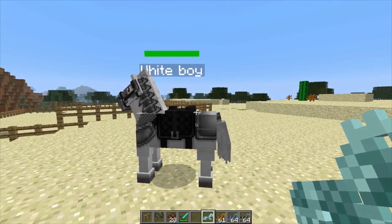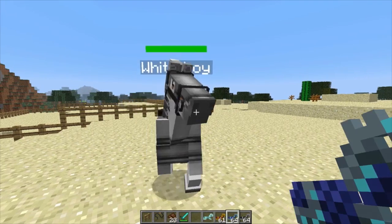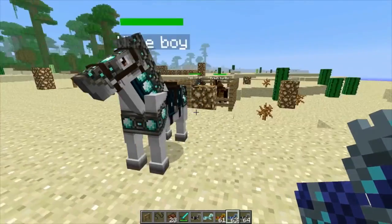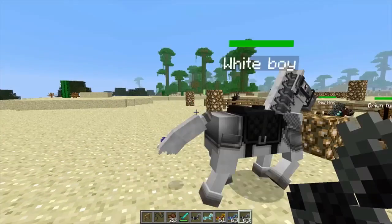I was actually holding the crystal armor — let me show you guys this. This is the crystal horse armor. I just realized I was confusing that with diamond. Crystal only works on the ghost horses. Let me switch it to diamond so you guys can see how diamond looks — it's very, very nice. And let's show iron once again.